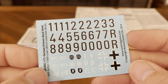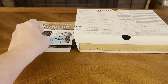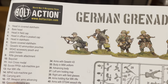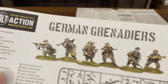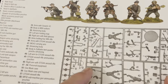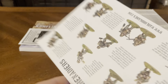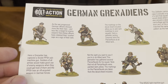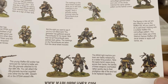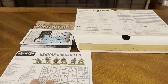You have your decals for your vehicles. You also get information on how to build and what's on the sprues. For the German Grenadiers, the numbers are listed 1 through 60, with the back side showing different ways you can set them up and what they're used for. For more information, go to warlordgames.com.